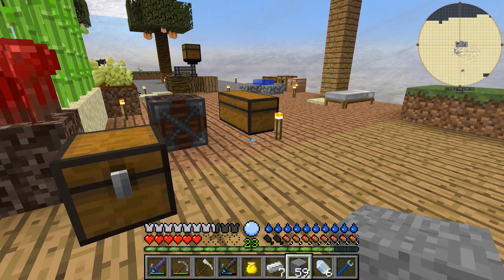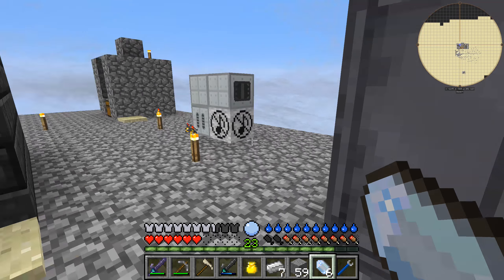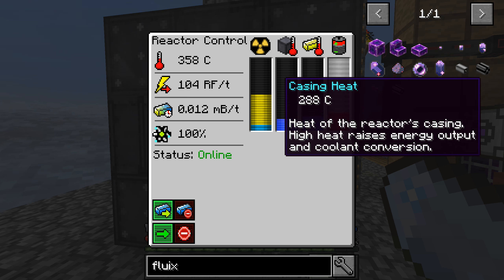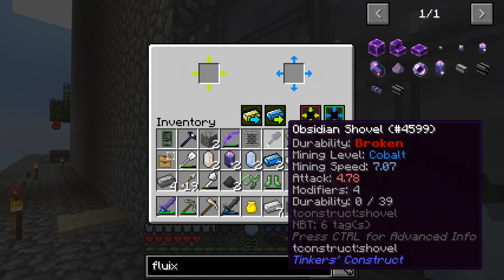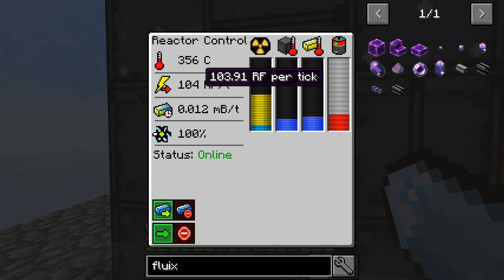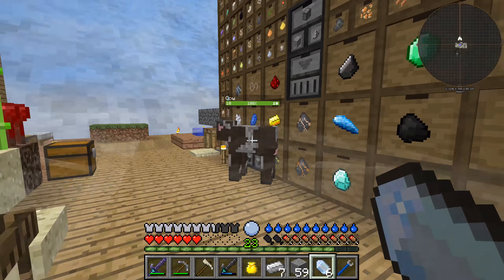We did some really good progress last time. We have good power now, we have this baby running. Actually, you should check how it's doing — it might be full. Oh, it's way far from full. It's actually emptying out now. A couple of cyanide ingots. It is hot. It's producing 104 RF per tick. We're using up more power than we're making, apparently. Not the biggest of deals, to be honest.